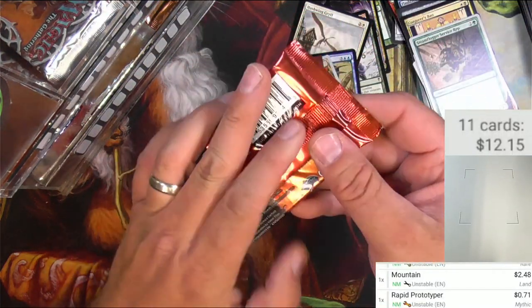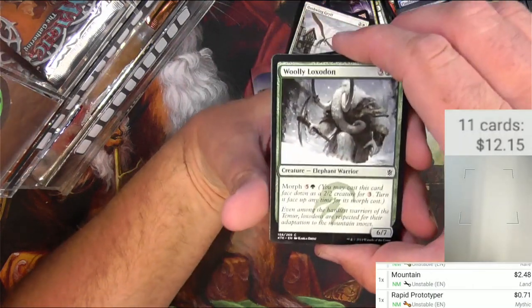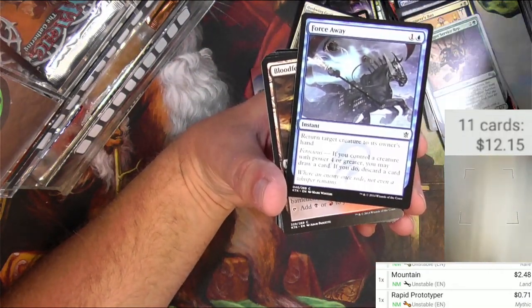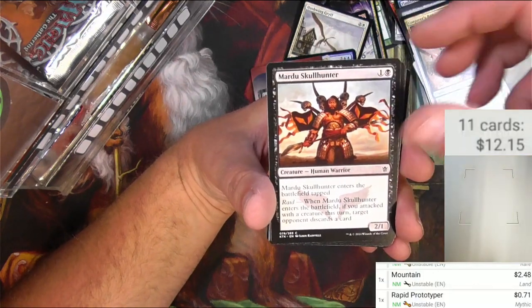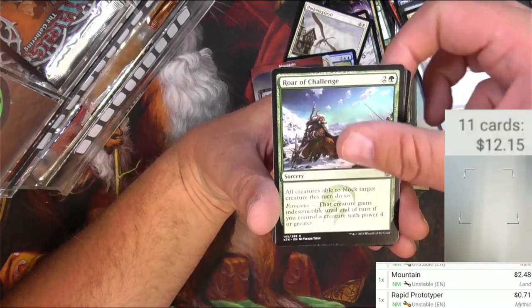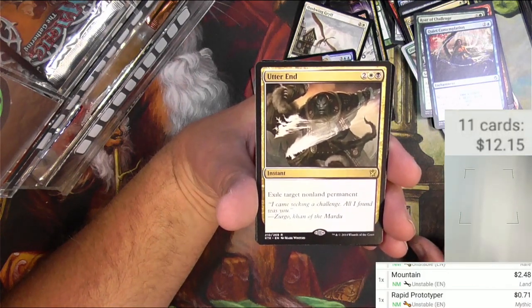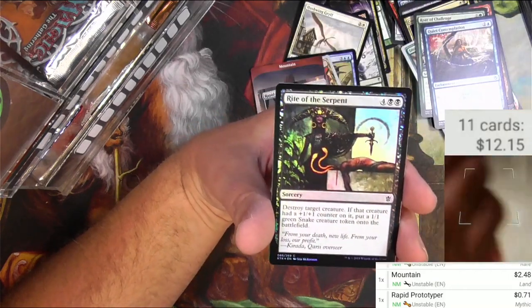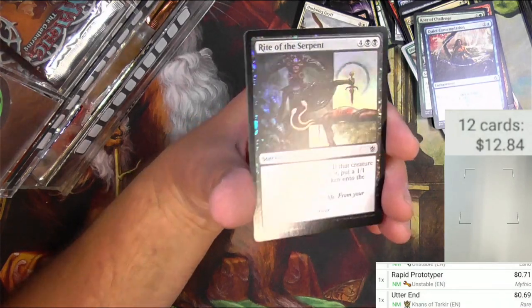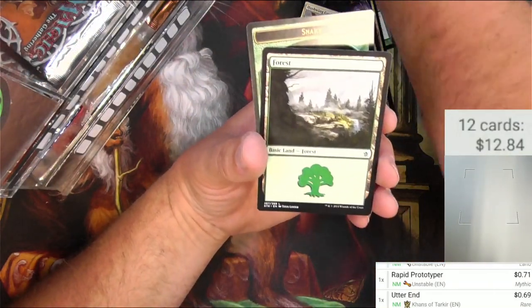Next up: Khans of Tarkir — can I get a fetch land? Woolly Loxodon, Force Away, a Sandbar, Skull Hunter, Leaping Master, Goblin Slide, Roar of Challenge, Quiet Contemplation. Utter End — two and a white and a black instant — exile target non-land permanent. That's actually pretty good, and it's been reprinted a few times. We also got a foil Rite of the Serpent — look at that art in foil, that's great! And a sneaky snake.